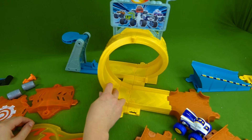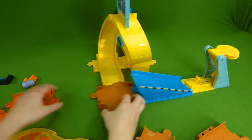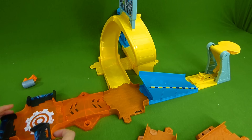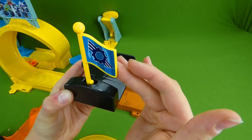Woo-hoo, good job! Over here we need this cool ramp, and here is the other launcher. That was so fast! Then this piece goes here, and another orange piece here, and then we have our off-ramps on the end. And one more. We've got this side which has a finish line on it, right here. We've got a flag, so when he goes past the flag will turn so we know who the winner is.